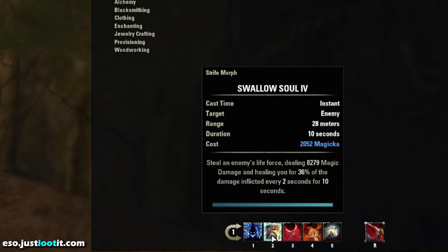The next ability we're going to talk about is Swallow's Soul. This is the bread and butter of the Solo Mag Nightblade. This thing steals the enemy's life force, dealing 8200 magic damage. It's hitting like a truck while also returning 36% of that damage back to you every 2 seconds over 10 seconds. This is going to provide an incredible HoT and this is the reason it's so hard to die on this character, especially when we combine this life leech with the Ring of the Pale Order, which is also going to be returning a tremendous amount of health to us, making this build incredibly fun, comfortable, and safe while still putting out so much damage.